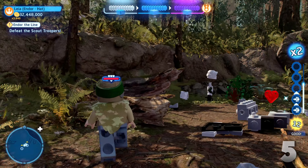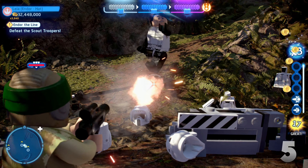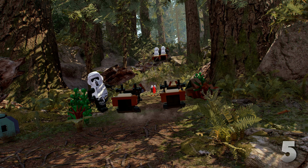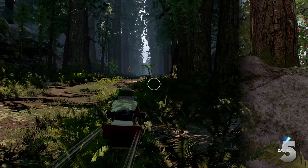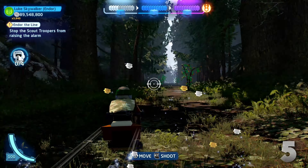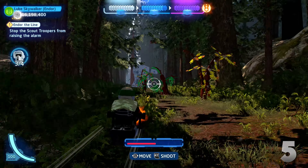At number 5 we have Endor The Line. This is the 3rd level of Episode 6 and this level is essentially a remake of the Speeder Showdown level from the original games, and I think I might actually prefer the original. This level starts off with a brief section where you have to take down several Stormtroopers, and this part is kind of cool because there are some minikits and level challenges to do here, but it's very short and you quickly get access to the speeders.